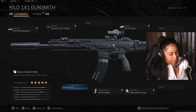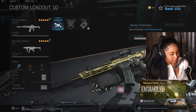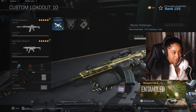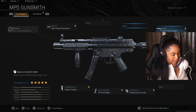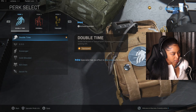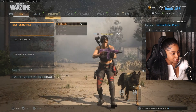The mobility is really slow on it though. You can hear people shouting outside — someone's getting rowdy outside my house. Anyway, for the MP5: Monolithic Integral Suppressor, Ranger Foregrip, 45 round mags, Rubberized Grip Tape, and Forge Tac Ultra Light. Don't forget to try this class setup out. I'm using Double Time, Overkill, and Tracker, with C4 and Heartbeat Sensor. Let's get right into the game — I'm going to play solos.